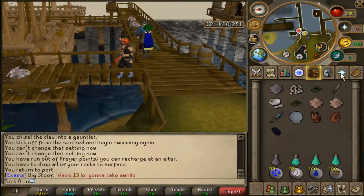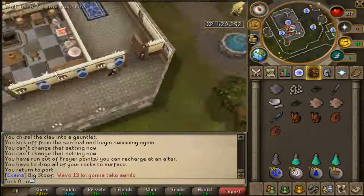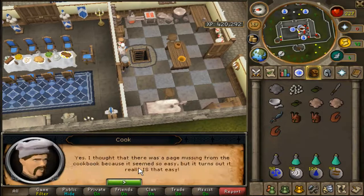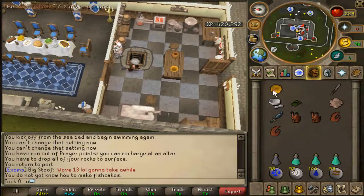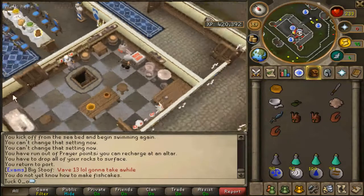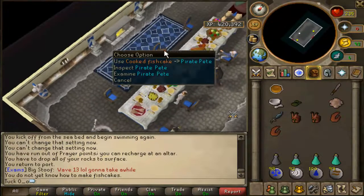Now you've got everything you need, simply head back to Lumbridge and talk to the cook. Use the raw fish cake on the range — you cannot do it on a fire, it has to be on the range. Simply cook the fish cake, enter back into the dining hall, and use the fish cake on Pirate Pete to complete the quest.